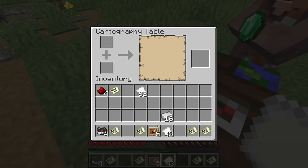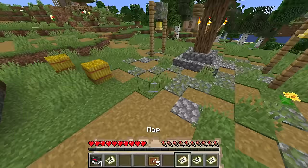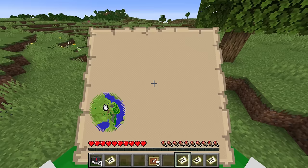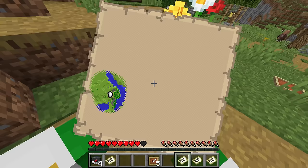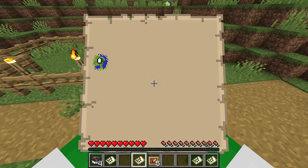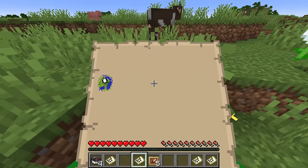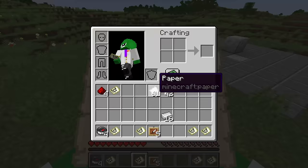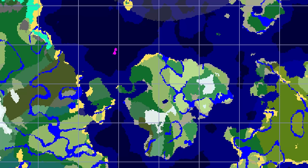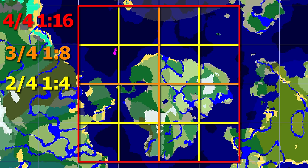Level three out of four is even more zoomed out — it's hard to see the village, just a couple of brown dots for houses and pathways, because every pixel is showing eight by eight blocks. The map size is 1028 by 1028 blocks. And level four out of four covers an area of 2048 by 2048 blocks — very difficult to fully fill out. On this map, every single pixel represents an entire chunk of 16 by 16 blocks, so it's better for seeing big rivers, mountain ranges, biomes, and very large builds.